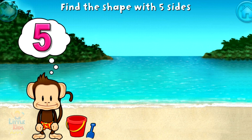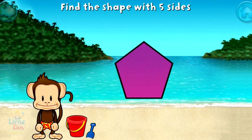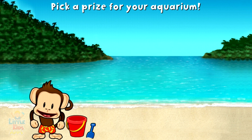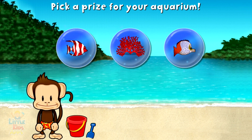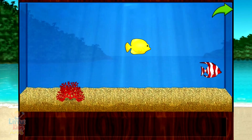Touch the shape that has five sides! That's right! A pentagon has 1, 2, 3, 4, 5 sides! You won a prize! Add things to your aquarium by dragging them from the tray. Touch the arrow to get back to the beach.